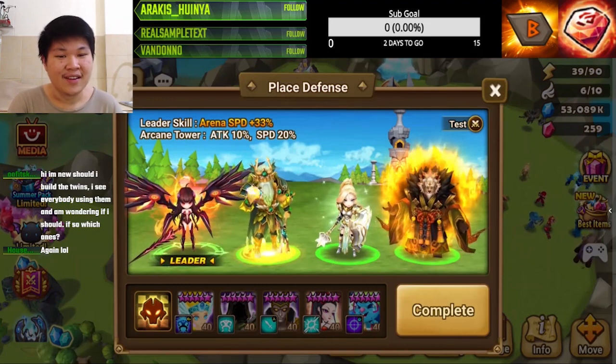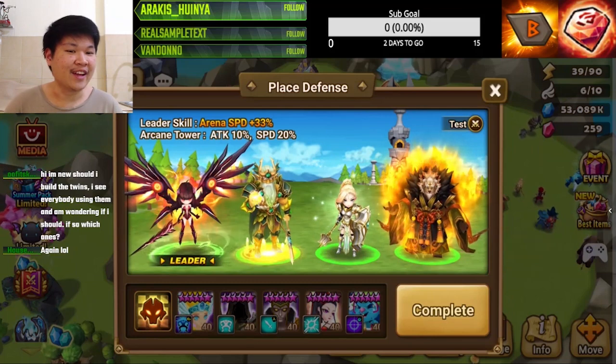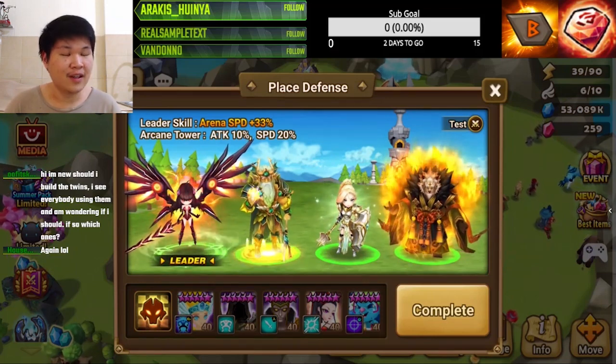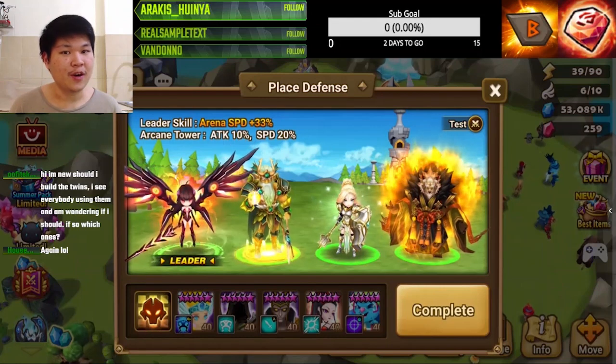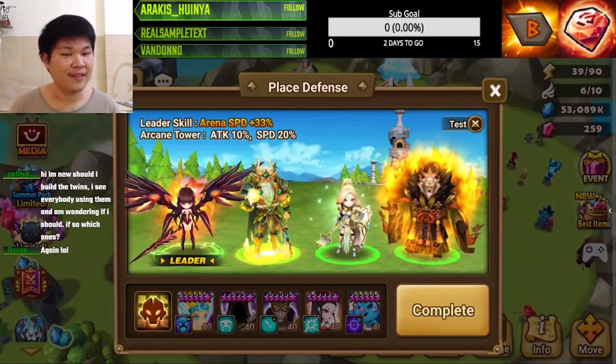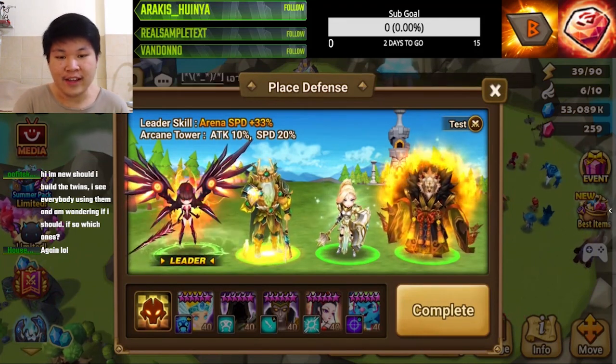In my case I'm going to use John, because with John's provoke it doesn't matter if you attack the enemy afterward - they're still going to be in CC effect. Whereas if you use Hathor, the opponent is going to wake up. That's why John is very popular in arena defense compared to Hathor.